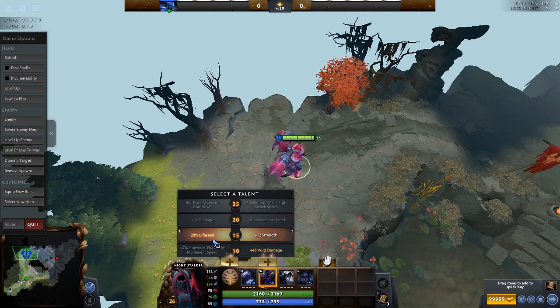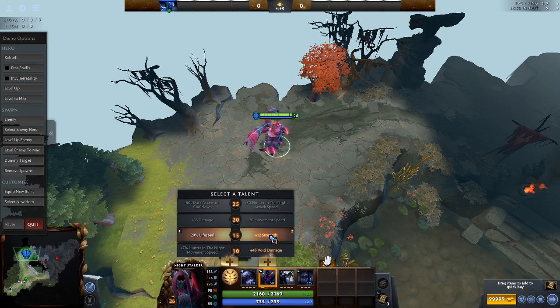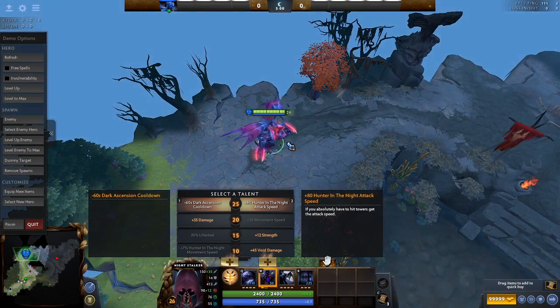People might think Lifesteal is good because you do need lifesteal, right? You have good attack speed. But I would argue that unless you're trying to play carry Night Stalker, which is not ideal, you would almost always pick Strength — because the Strength is also HP regen, damage, and just a little bit of everything, and just more HP. Level 20, almost always damage, because you do lack some damage. And Movement Speed — you're already the fastest hero in the game, there's really no reason to take Movement Speed. You're gonna be at max Movement Speed most likely.